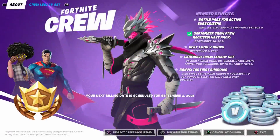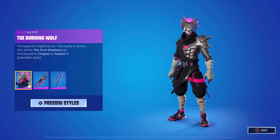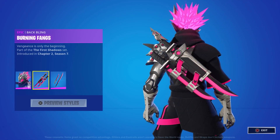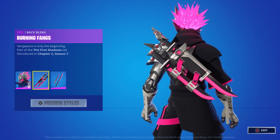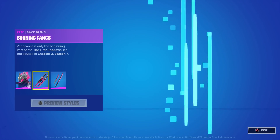Welcome to my September Fortnite Crew Pack review and gameplay video. This is the Crew Pack, the Burning Wolf, and he only comes with two things. In comparison to previous packs there's just not a lot here — we don't get a wrap, we don't get a glider, we don't get a loading screen. It's just the pickaxes, the back bling, and the skin.